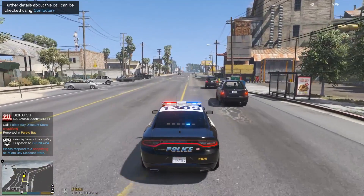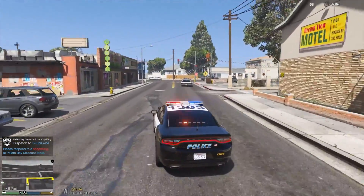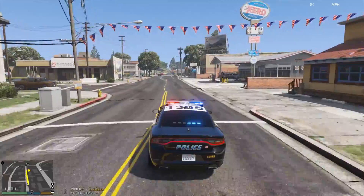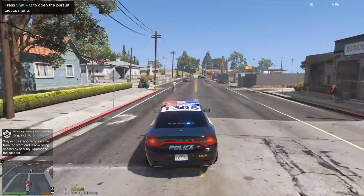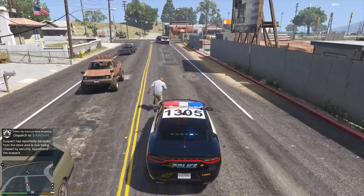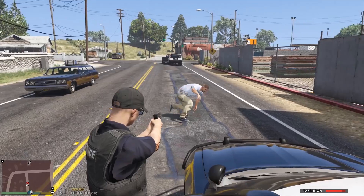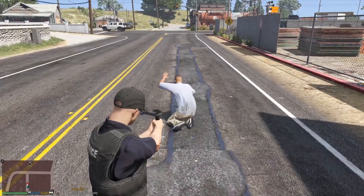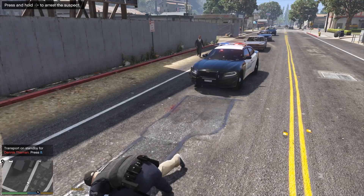I've got to get suited back up and get back out there. We're getting dispatched to a store robbery in Paleto Bay — going to get down there as quick as I can for the safety of the store owners. Dispatch, show me half a block out, coming up on scene. I believe we have a suspect running. Going to try to tap the suspect to get him to fall down. Show me your hands — get on the ground! I'm surprised I still have my weapons with the attachments on. Dispatch, I've got one in custody.